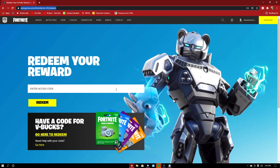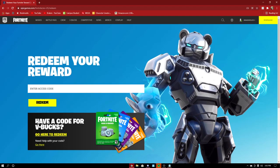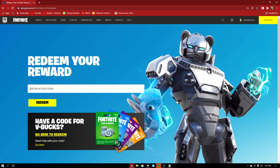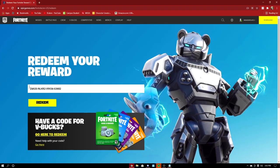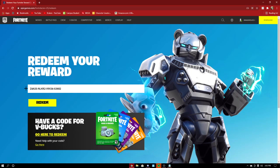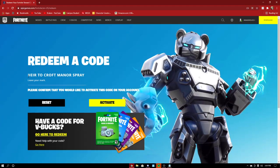Now it's time to put in our code, and the code is right on your screen right now. I'm also going to be putting it down in the description below. We're just going to go ahead and copy and paste it in. The code is Z4A33NLKR2V9X34G3682 — that's the code for the spray.